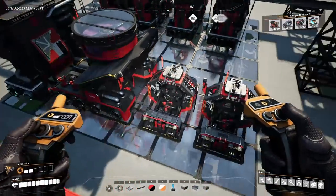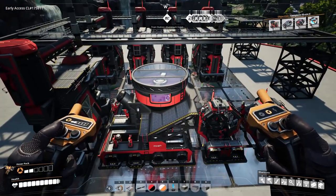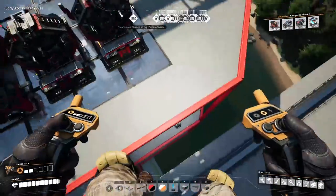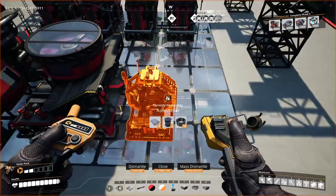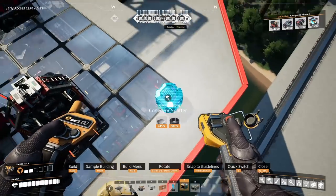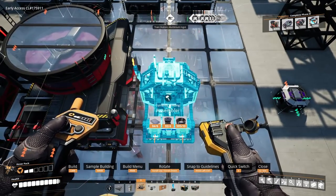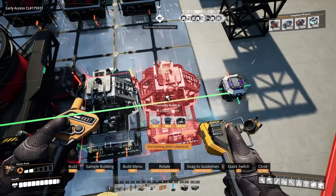Now let's look at hooking up all the power, inputs, and outputs — there are a few quirks to do it correctly. If you want to build this yourself and you're wondering how to place the platform: this is the first piece you place, one-two in the middle of the third tile. Once you build that first one, everything else is flush to that side — all pieces align to the same centerline.